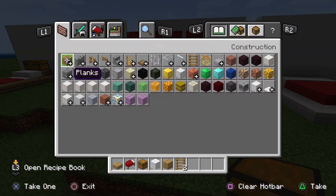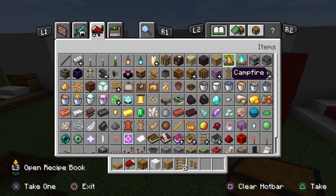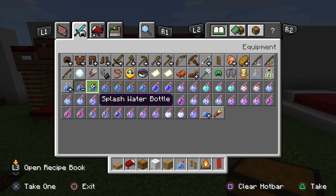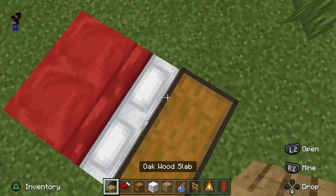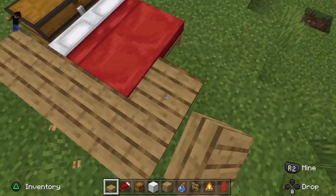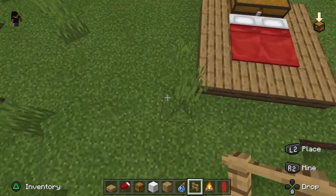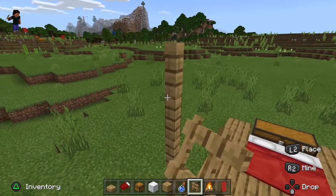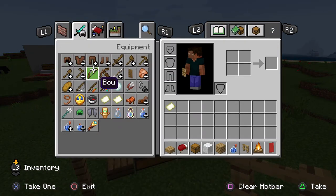For the third build we have something even more complicated. First put two beds down and then behind it you want to put a chest, and then you want to surround the whole thing. On this corner right here you want to put four fences — anything four is good. Then you want to do the same thing on the back. You also need spruce fences.